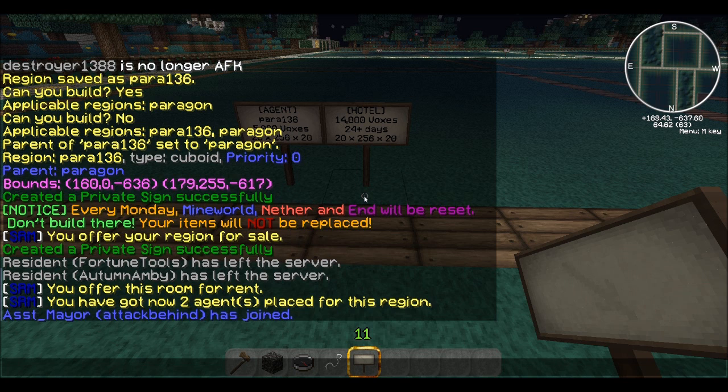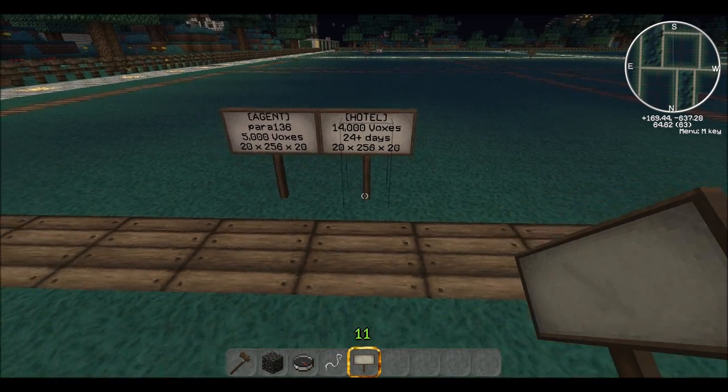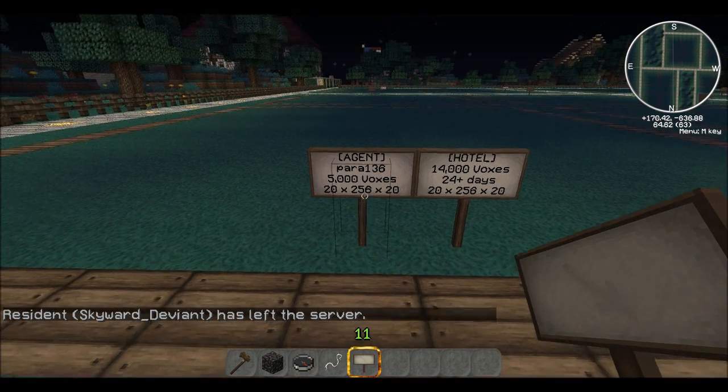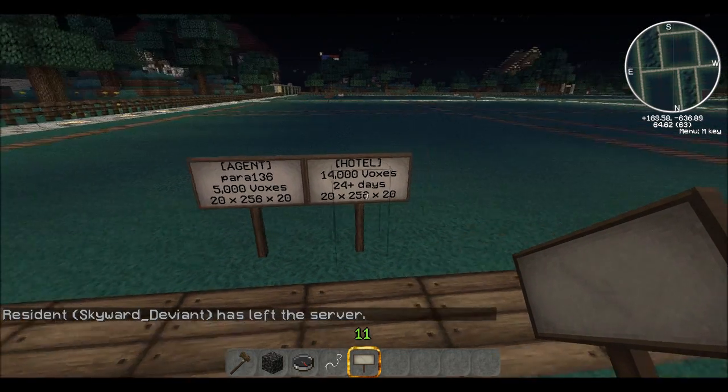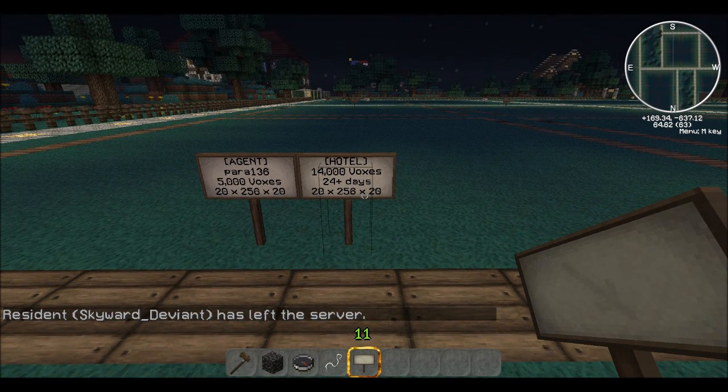So if somebody was going to buy this region, they'd click the first sign and then the second one, and they'd have it for that number of days.